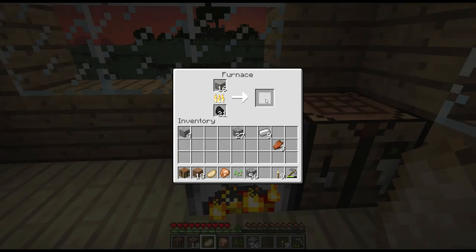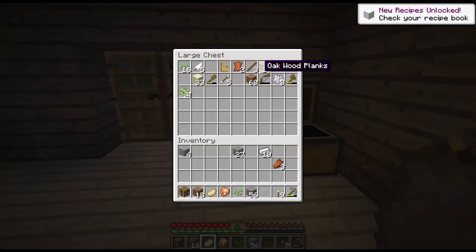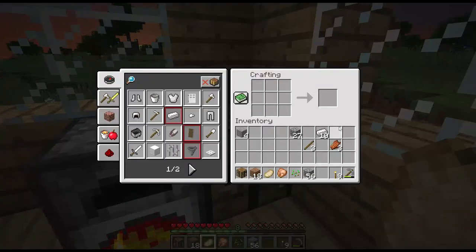As soon as we get this last one, I think we should make an iron sword, why not? Let's see, do we have any sticks? Yes, we do. Okay there we go. Let's make a sword, why not? And there we go.